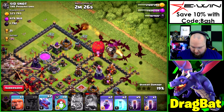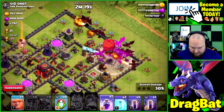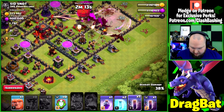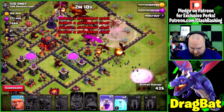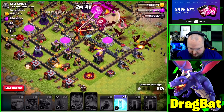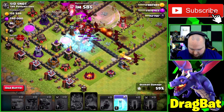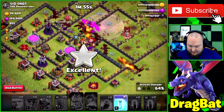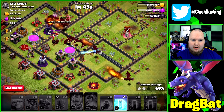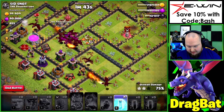We'll get the stone slammer in there, get all our bats working, and throw a rage so these drags can get through this air defense. We'll follow up right over here with our bats coming in. They should go nicely down and around. Let's go ahead and freeze right there — wait, were we late on the freeze? We were late on the freeze. Timing is a big part of this attack and my timing was just trash there. I thought the inferno was caught up on everything else.